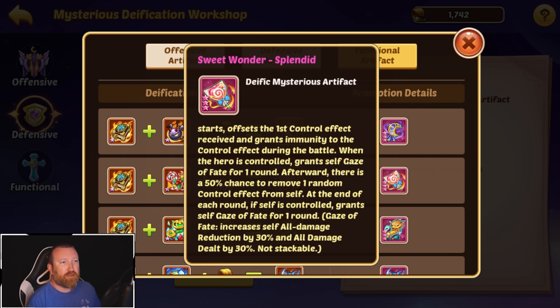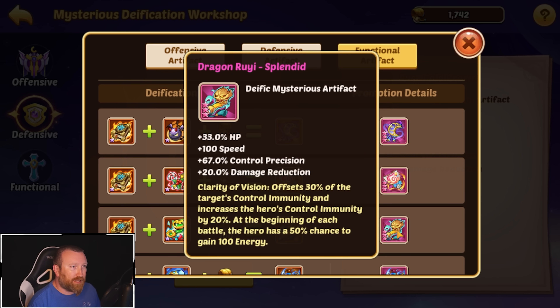The candy bar gets some all damage dealt bonus — doesn't seem all that great. Rui Scepter sounds interesting: you get damage reduction, control precision, and control immunity offset, but also at the beginning of each battle, the hero has a 50% chance to gain 100 energy. That could be really good on Betty — you can RNG into the right setup. If this procs, it might immediately trigger her 100-energy ability, which then triggers her core before the enemy even gets to do anything. That is going to have to be tested.